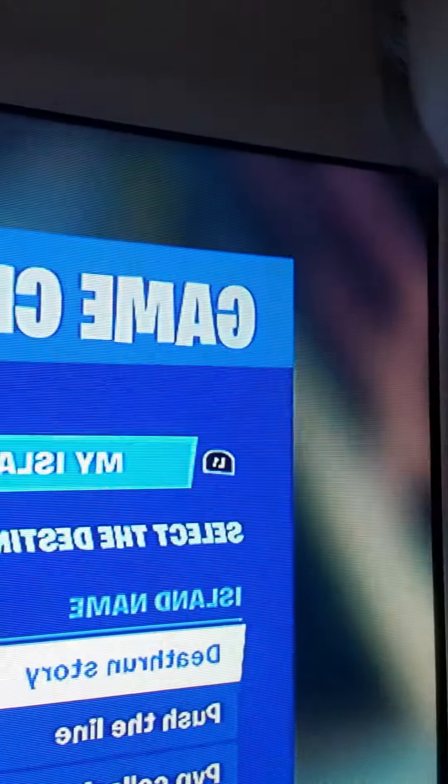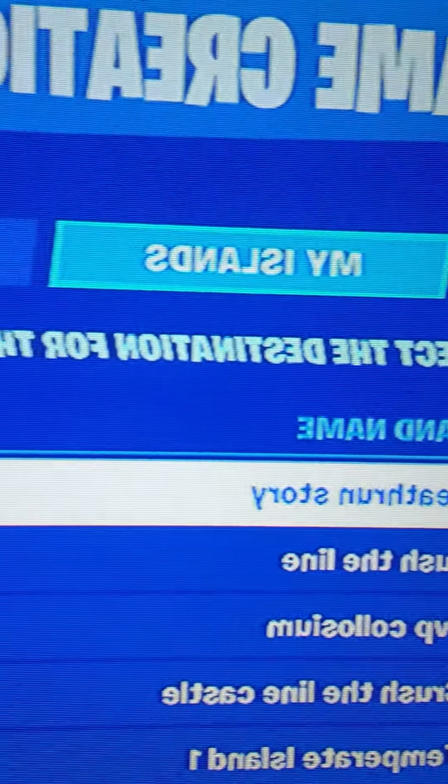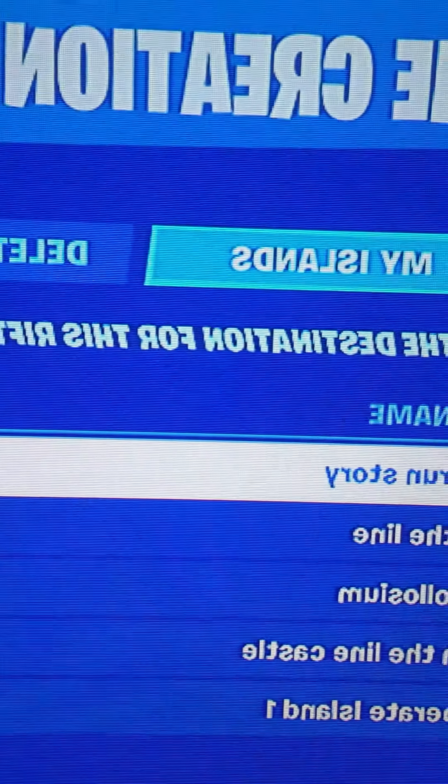Here are my creative maps: we have the Death Run, Story, Push the Line, and PVP Coliseum — those last two were mistakes in the list. PVP Coliseum is basically a coliseum that I made. I'll go on it right now for you guys. If you don't know what Push the Line is, shout out to Sunday — go check him out, he was the one that came up with it. We're going into the PVP Coliseum right now.